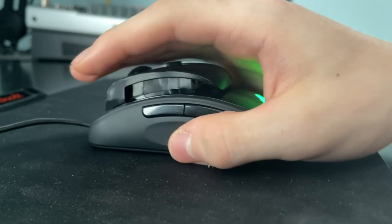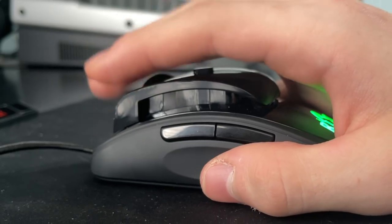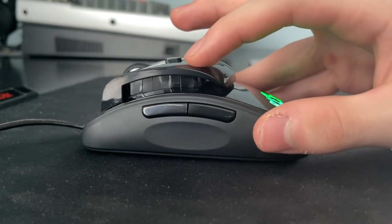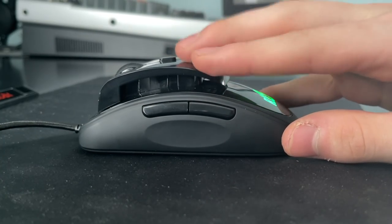In addition, butterfly clicking is also not an option because butterfly clicking is done at the front end of the mouse rather than the back. So if you try to butterfly click, you will not be able to click since you can't click the front of the mouse.